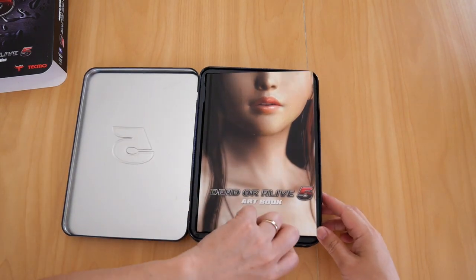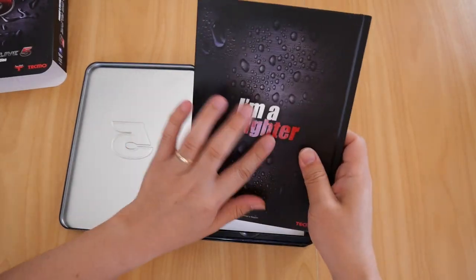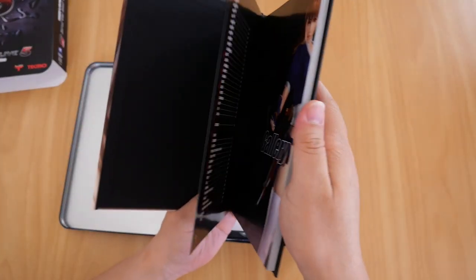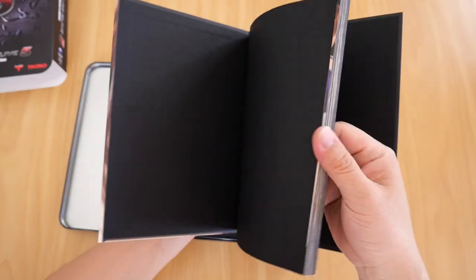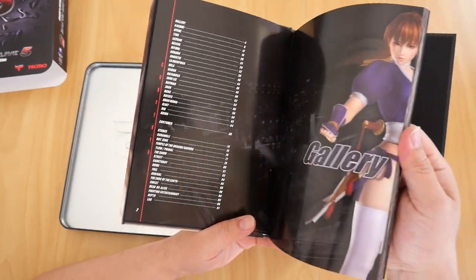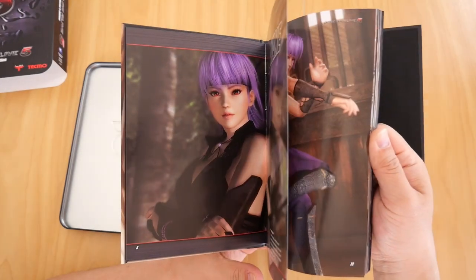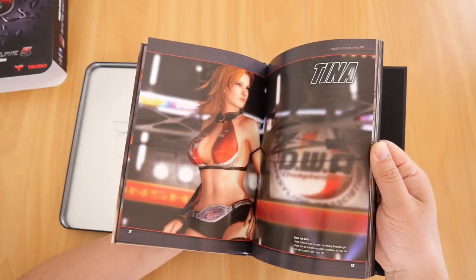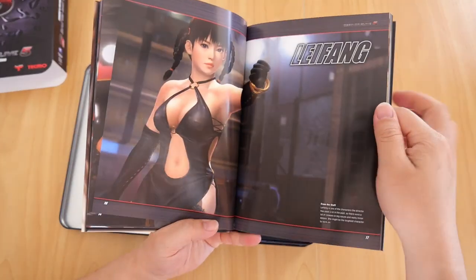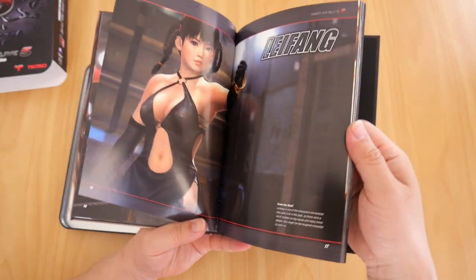The first thing you see is the art book. It's a nice hardcover art book — 'I'm a Fighter' — nice and shiny. Essentially it's just a standard art book featuring the characters. There's a table of contents, starting with the gallery. There's also a little foreword from the staff for each fighter.